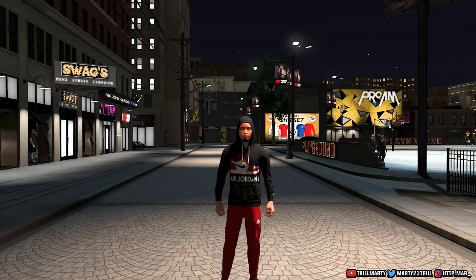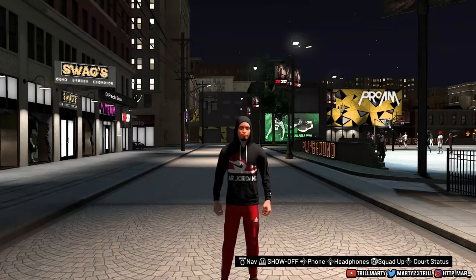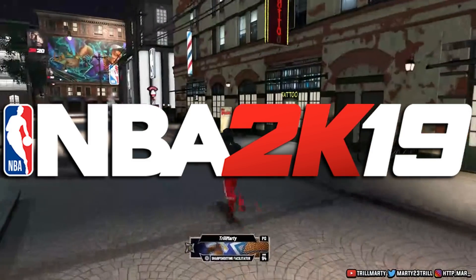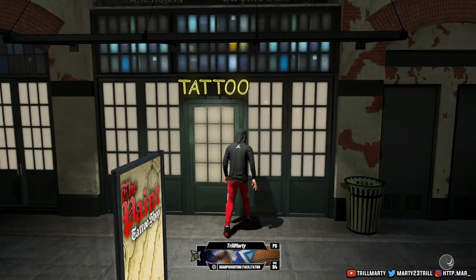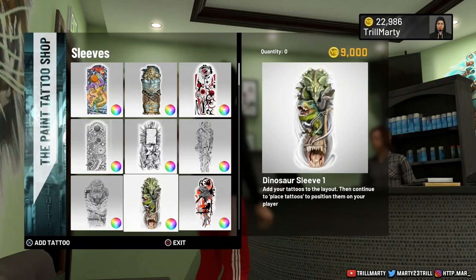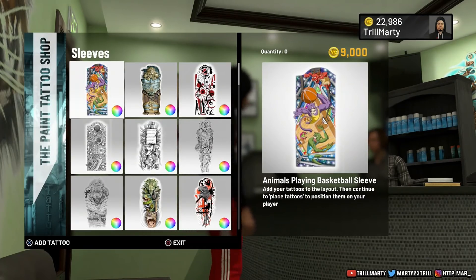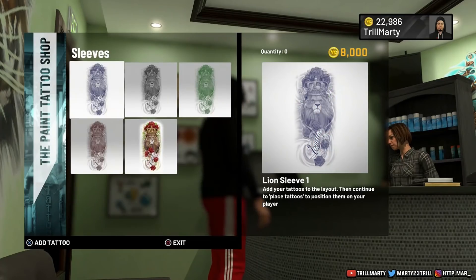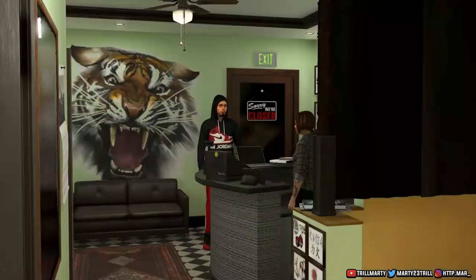Now that you've hit the like button, without further ado, let's get into the video. The first thing you want to do — similar to the 2K19 glitch — is enter the tattoo place, the tattoo shop. You just put the tattoo sleeves that you want; the options are endless. I'm just gonna put ones I think are pretty cool — like one on the right side, one on the other side, as an example.